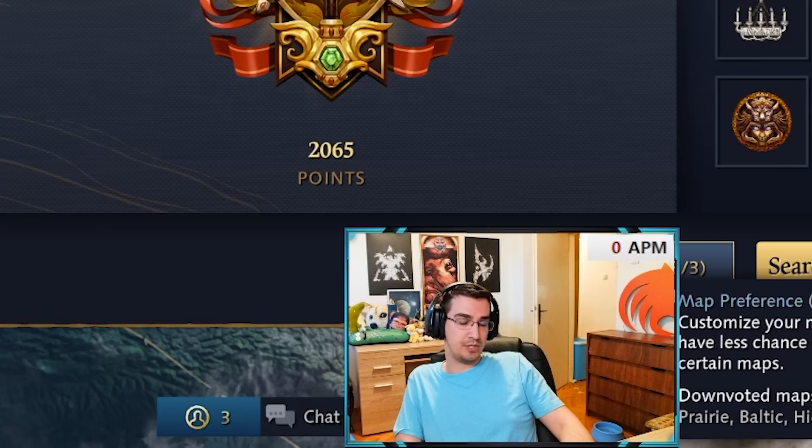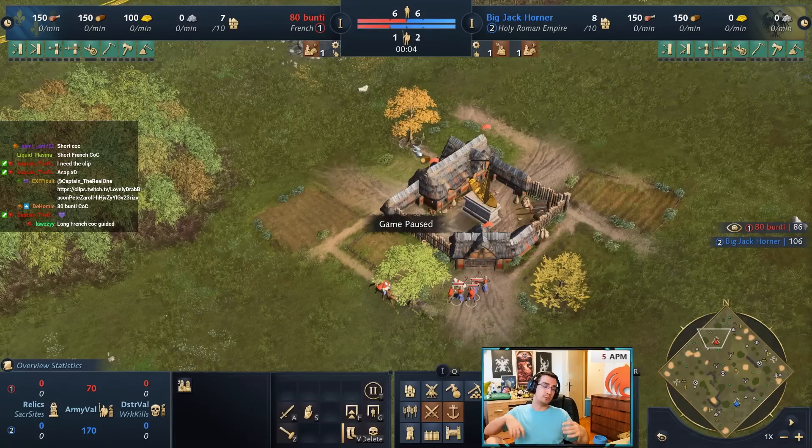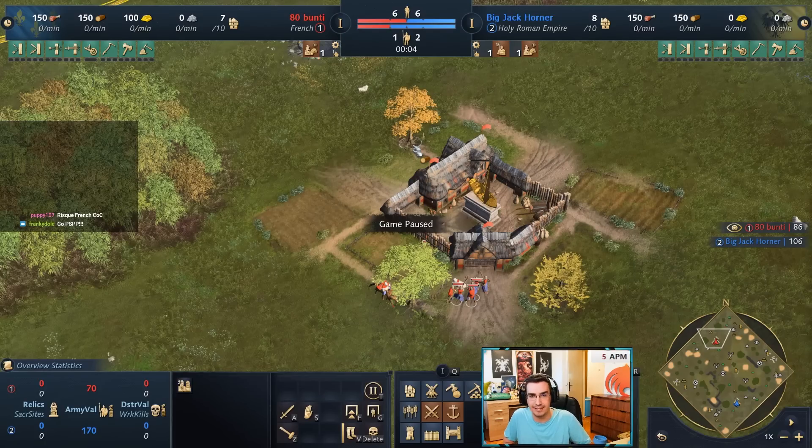If you're one of those players that cannot beat English, or struggles against English, or is meeting a lot of English on the ladder - there you go. I'll show you how to play it, when to trade, and so on. This is probably one of the more stable trade builds. Unlike the Opposite trade build or Mongol trade build which is pretty YOLO, or Malian where you're committing to trade, this one feels like the least risky trade build out of the five civs that can open trade.